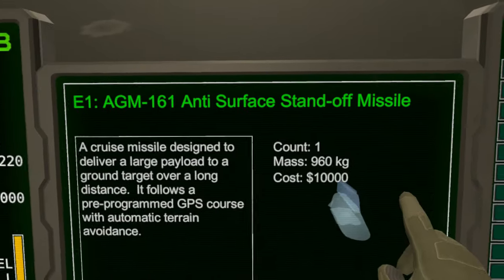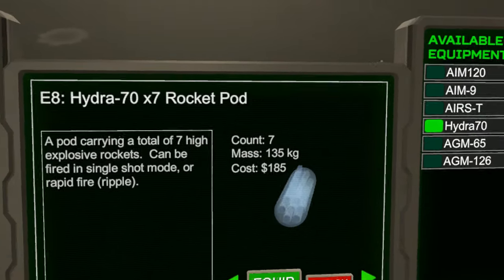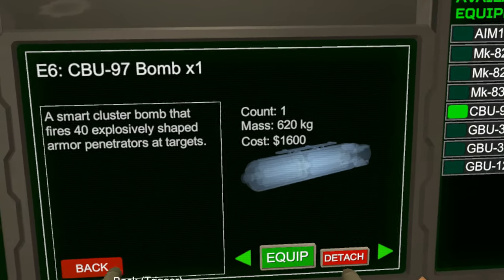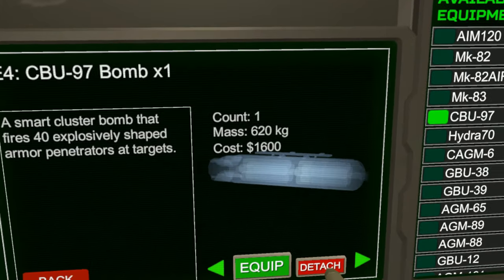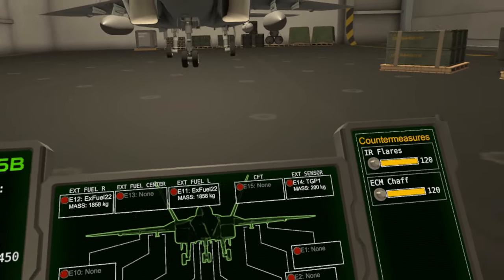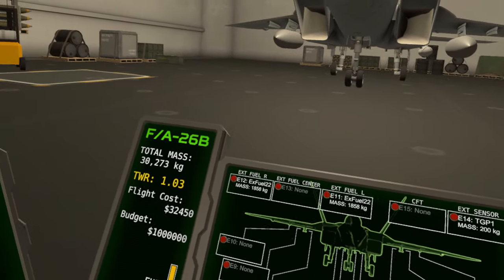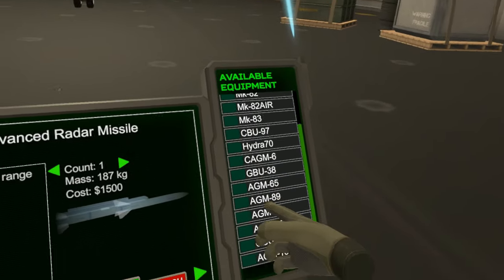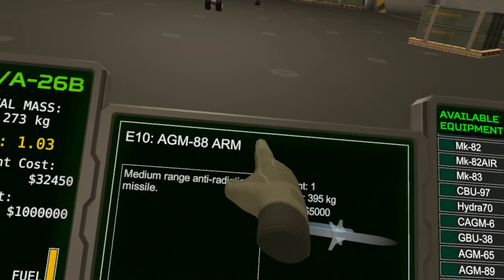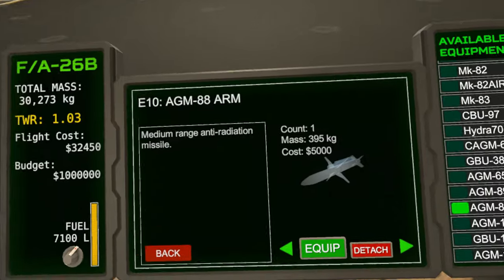The basic reason for SEAD is to get rid of radar sites, which are a threat because they control SAM sites that will fire anti-air missiles at you. You obviously don't want that. The basics of SEAD — what you will need are HARMs, aka anti-radiation missiles, the AGM-88s. We call them HARMs in DCS.